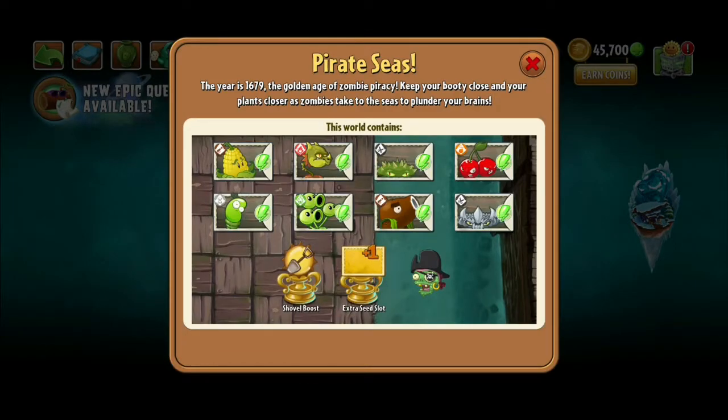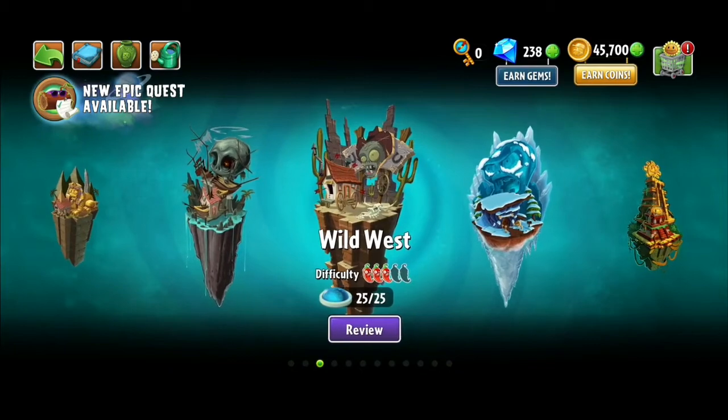Coming to Pirate Seas — Cherry Bomb is amazing, Spikeweed is amazing — but overall the best would have to be Snapdragon. I've pretty much cleared the entire game with Snapdragon until I got the Fire Peashooter. He's also the reason I wanted to try Cold Snapdragon. Overall, Snapdragon is amazing — give him a shot.